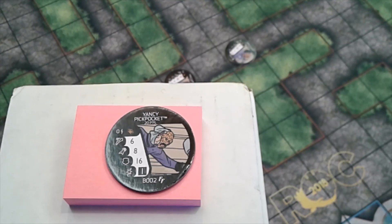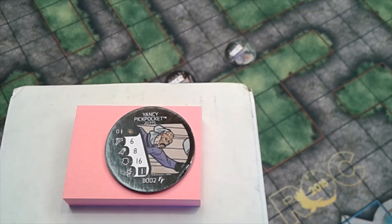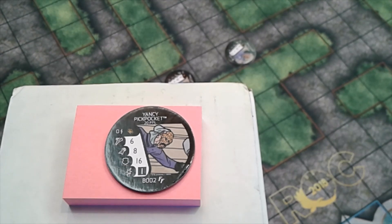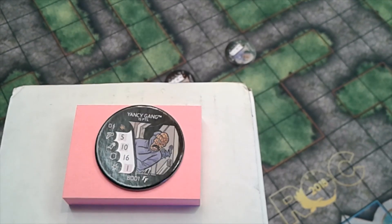Yancy Pickpocket comes in at 20 points — it is a low-cost outwitter out of the Cosmic Clash starter set bystanders. This would be the one I'd be least likely to use on a team, although if you have 20 points left to spend and need outwit, it can fit. I could see using him instead of Ape Batman, which is also a low-point outwitter. Once Ape Batman rotates out of modern, this would be your option for that low-point outwit.